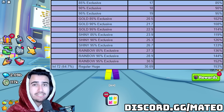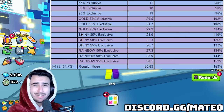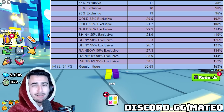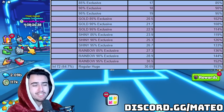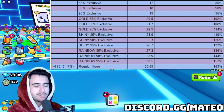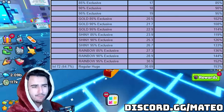On screen I'll have a chart with the damage numbers for all exclusives compared to a level 72 huge. As you can see, a rainbow 95 pet does pretty much the exact same damage as the level 72 huge while costing less than half the price of a huge pet. You don't have to start from a rainbow 95 — I usually suggest people go for a whole team of regular exclusives first, then upgrade those to shiny exclusives, since the overall value for shiny exclusives is decent for what they provide.